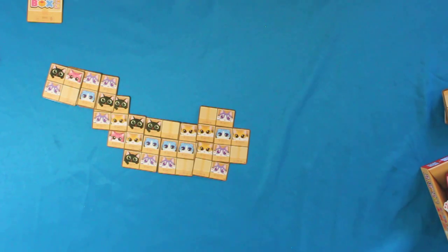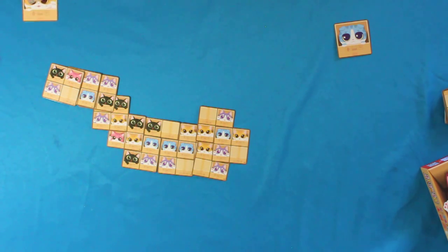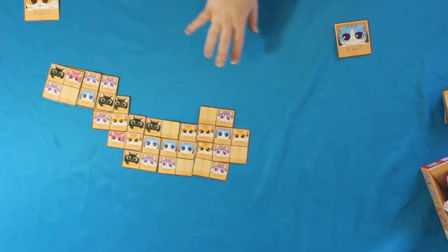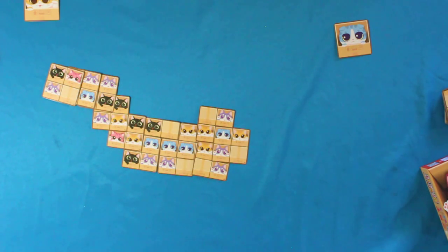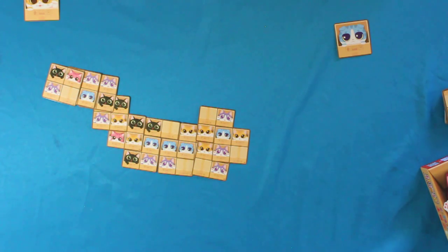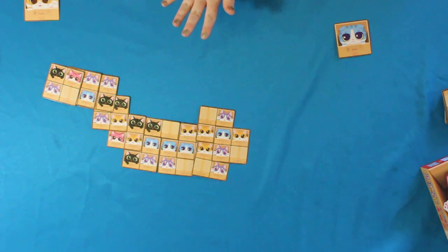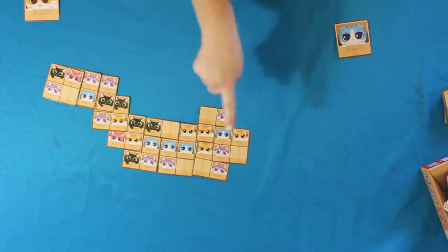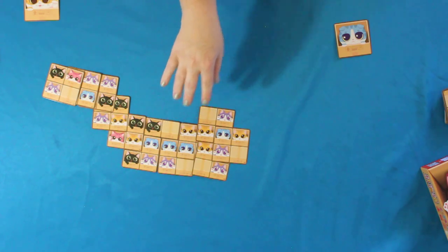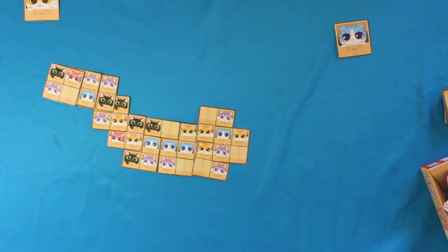Now we're going to reveal our cards. I was the blue cat, and Anise was the tabby cat — the orange cat. We're going to count the total of all of our cats. Anise, count your total. The total of your cats is six, and your longest connection is three, so you take six and add three extra victory points, which makes nine. So Anise's score is nine. Now my score: I have five cats shown and my longest is three, so five plus three makes eight. Congratulations Anise, you won!